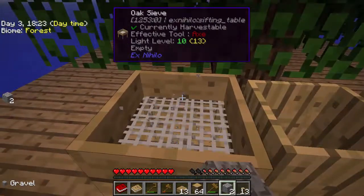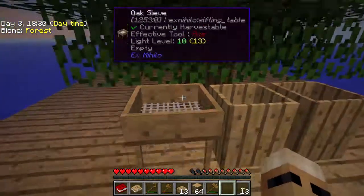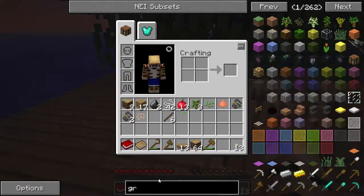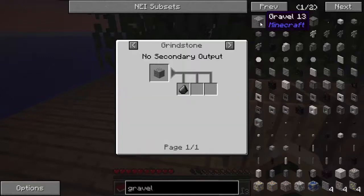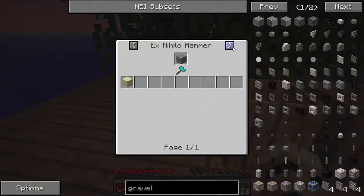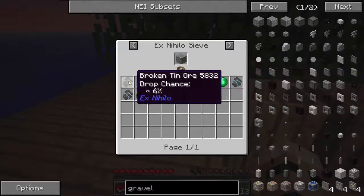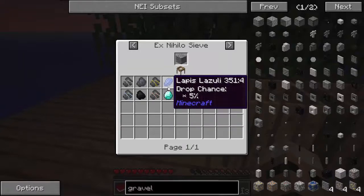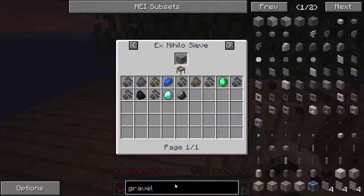I think there is a 25% chance of getting flint from gravel. If you want to figure out what you can get from sifting, go to the item — let's say gravel — then click on 'uses' and go over to the Ex Nihilo sieve. That will show us exactly what we get from sifting gravel. You can see flint has a 25% chance, there are diamonds with a 1% chance, and coal with a 13% chance. It gives you the chance and everything that drops from there.